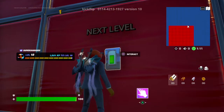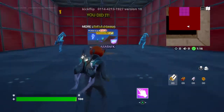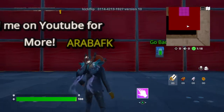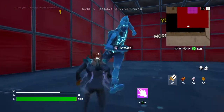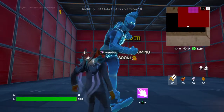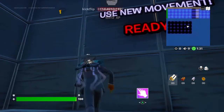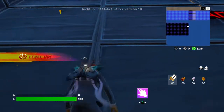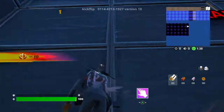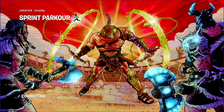And then get 5,000 XP. Then it'll say 'next level,' so you want to interact with that. And you can pick one statue — I'd recommend picking the Frozen Drift first. If the button just lags out, you could just go to Lobby and do it again. It's just simple.